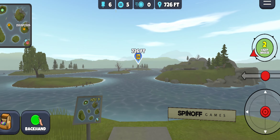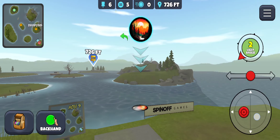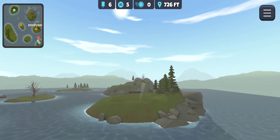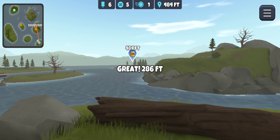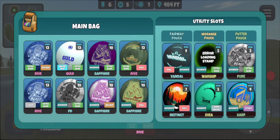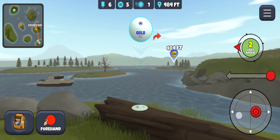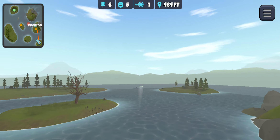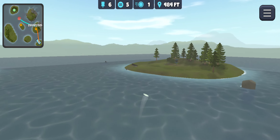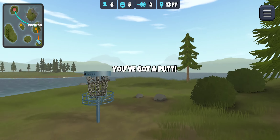Next hole — Lakeside Nine. Going with the Instinct, making sure to put plenty of anhyzer, the goal is just to get up into this log here — which we're able to do. From here going with the Water Skip Gold, slide to the right, hanging it out about right here. Hopefully it skips up for a nice tap-in — yeah! A little long of a tap-in but that'll work.